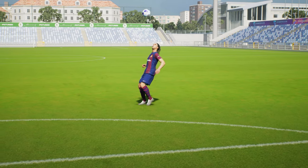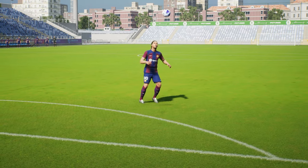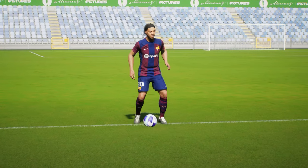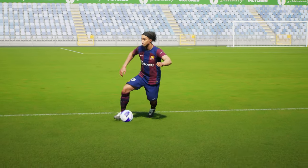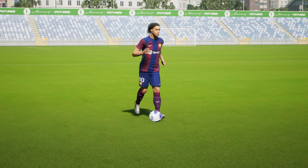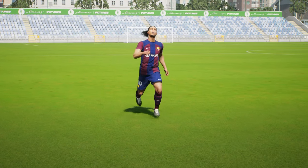So that is Ronaldinho's signature skill moves. Obviously he can do other ones as well — air dribbles, roulettes, stop and goes, drag backs, scotch moves — but these are his signature ones. I hope you guys enjoyed the video. Don't forget to like and subscribe, and let me know what your favorite one is and if this helped you out.